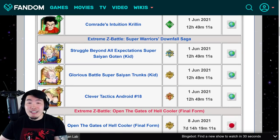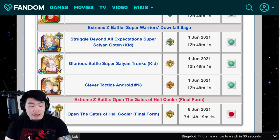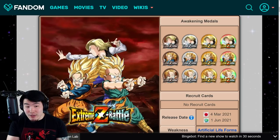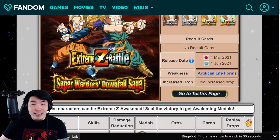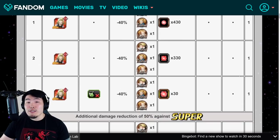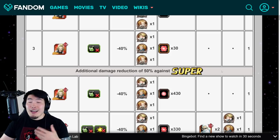They definitely should be on your radar because they are absolutely amazing. The Extreme Z Awakenings are for the AGL Kid Goten, the PHY Kid Trunks, and the STR Android 18. The Extreme Z Battle event has all three units in one event, and we get the Extreme Z Awakening Medals for all of them at each level. The weakness is the Artificial Life Forms category, just like for Super Saiyan 4 Goku and Super Saiyan 4 Vegeta. After level three, there's an additional 50% damage reduction against Super Types, so ideally you're running a full Extreme Type.